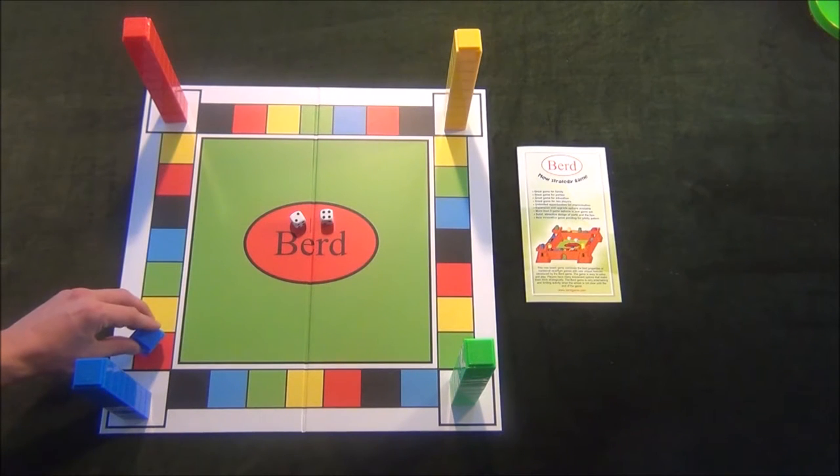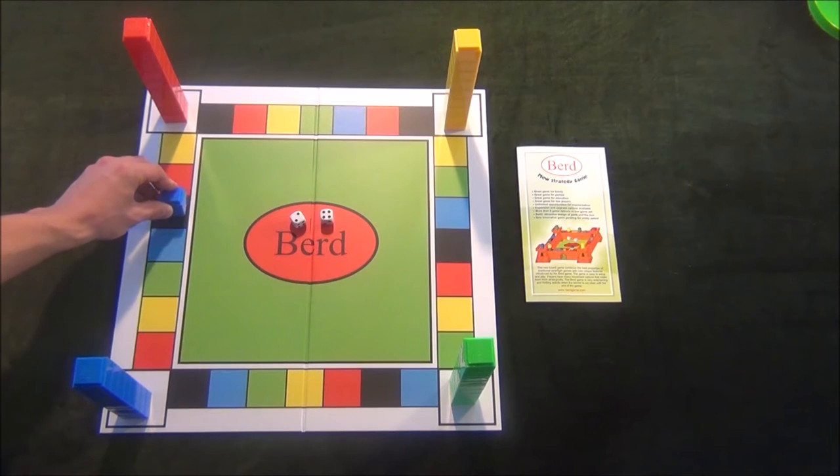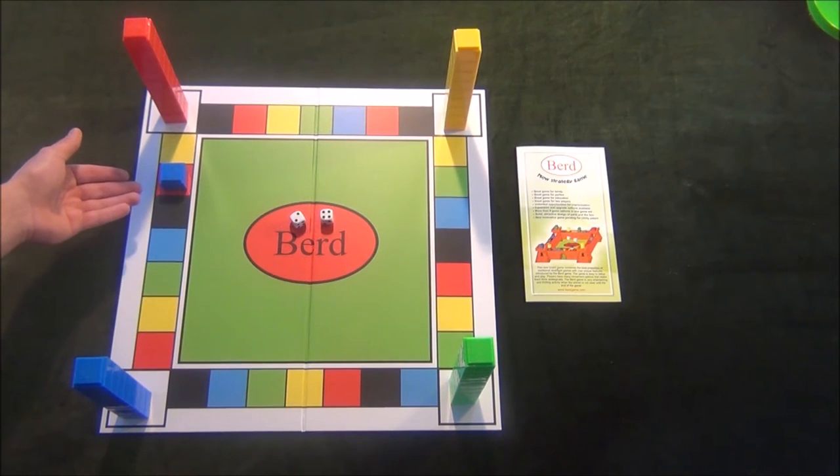The blue player can play this either by playing two spaces first and then four spaces, or four spaces and then two spaces.